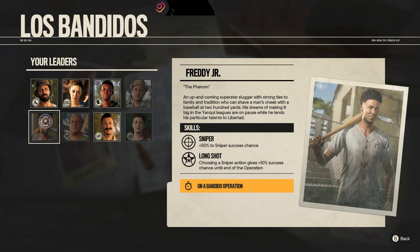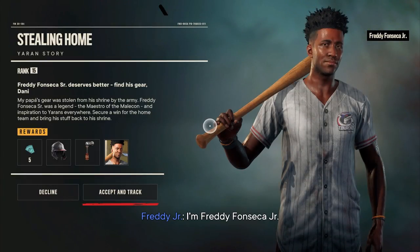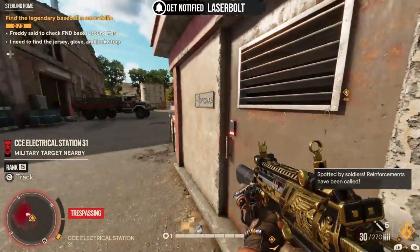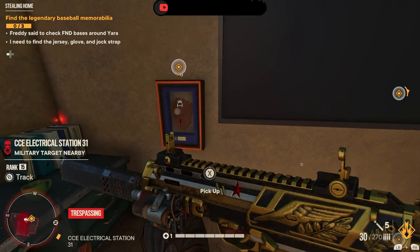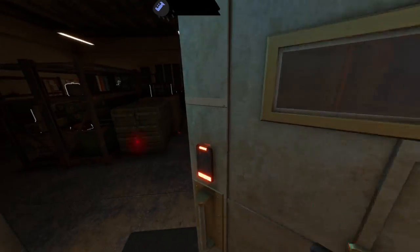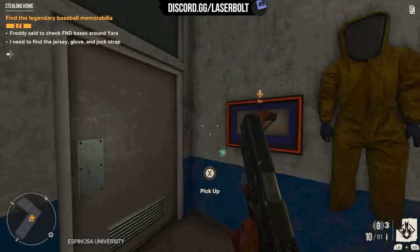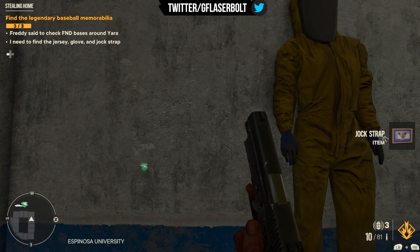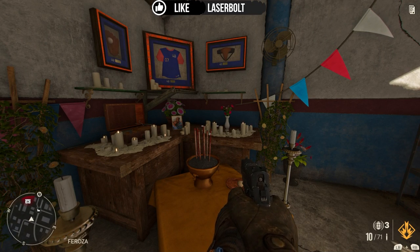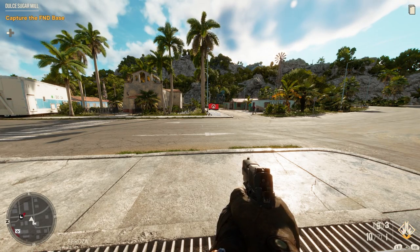Next up is Freddie Jr., a very interesting character who is part of a yarn story obtained by completing the story called Stealing Home. You need to get the objective to spawn by hovering around the map at the location I'm showing you — head to a baseball field, talk to Freddie, and he'll ask you to locate his papa's old baseball gear. Head over to each individual FND base section — I suggest just capturing the base rather than finding the guard with the key. Once you find his jersey, baseball mitt, and other attire, return to Freddie's shrine, turn them all in, and you'll unlock cool gear plus the Freddie Jr. bandido. He is a sniper so you're going to need him a lot.